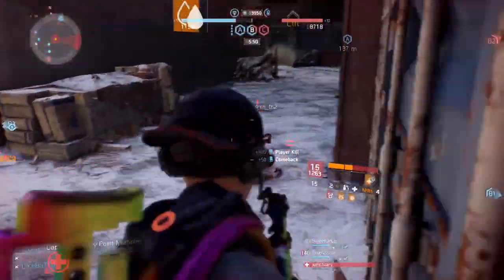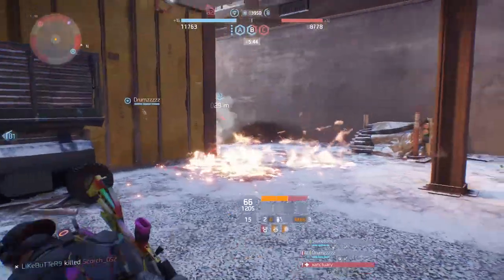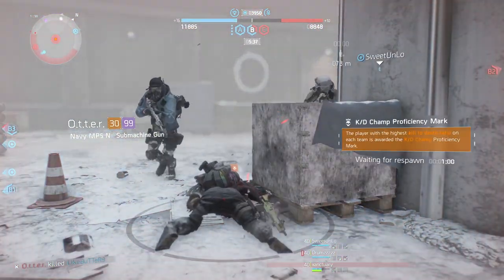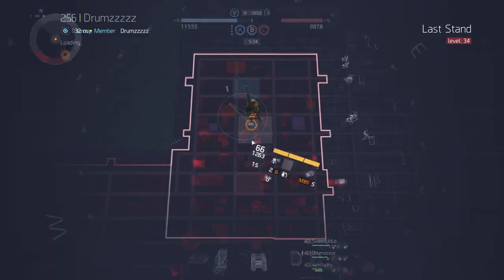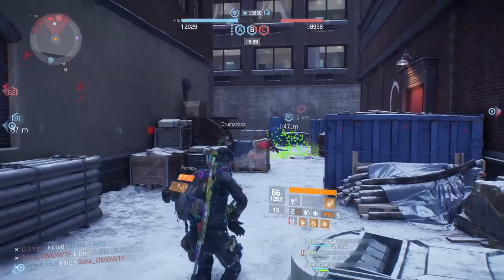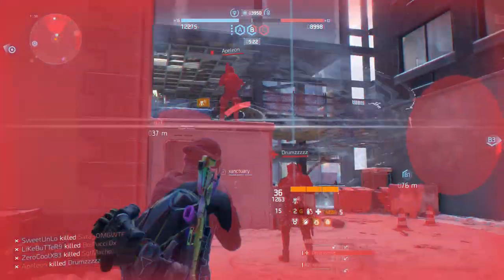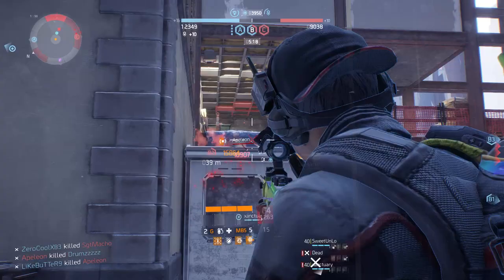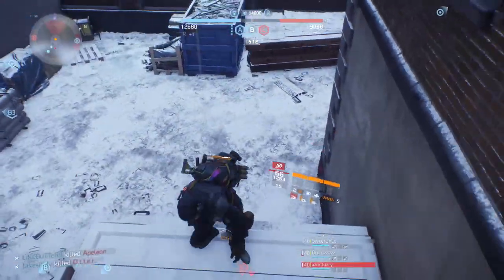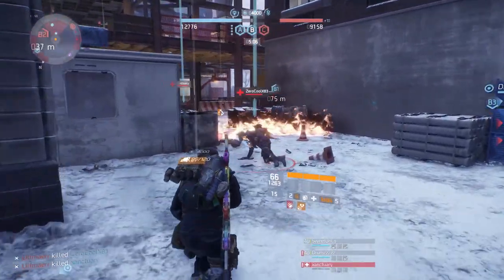Don't forget this also stops immunizers. One of the most dangerous builds in the dark zone right now is the healer build — people running full healer builds where the rest of the team stacks electronics and skill haste, and the immunizer keeps the team alive. Disabling that immunizer with your disruptor sticky is catastrophic to their strategy. You stun their entire team, their skills and deployables stop working — there's almost nothing they can do.